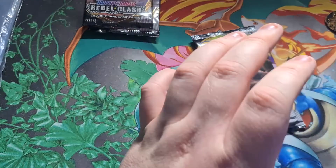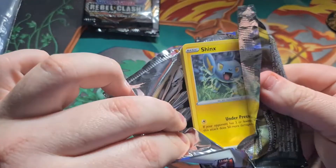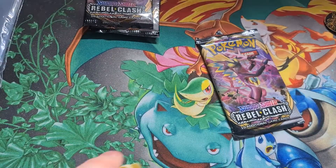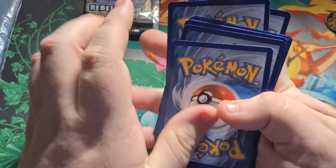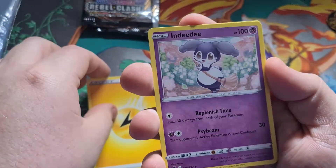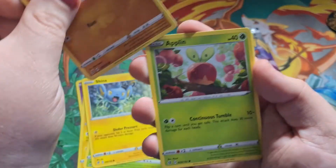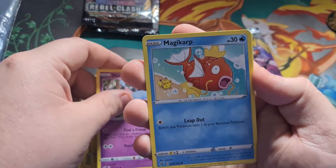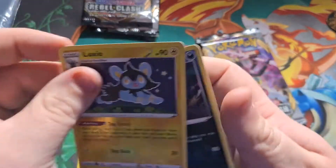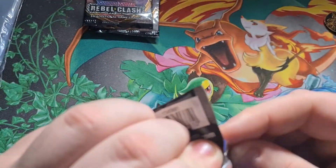I have a massive pile of cards from another video I just filmed that I'll need to sort out at some point. Second pack: water and lightning energies. We've got an Indeedee, Charjabug, Metapod, Shinx, Rolycoly, Applin, a Tynamo, Magikarp, a Reverse Luxio, and a Garbodor regular rare. Unfortunately, we're getting absolutely nothing out of these packs — hopefully at least one of them has a VMAX or something in it.